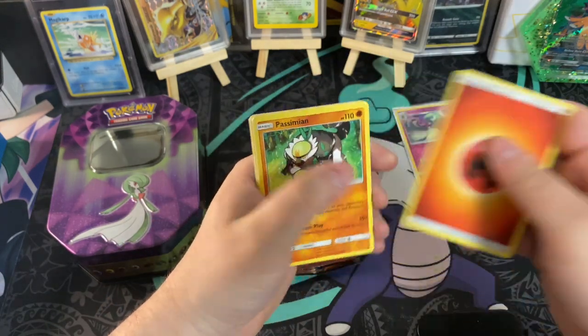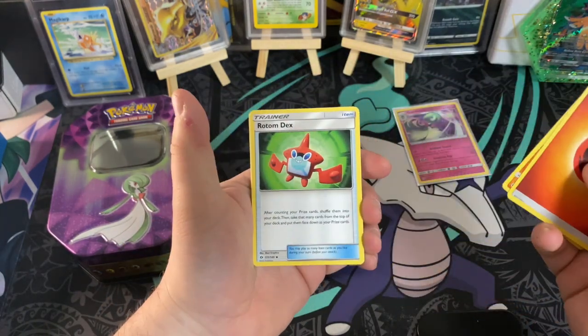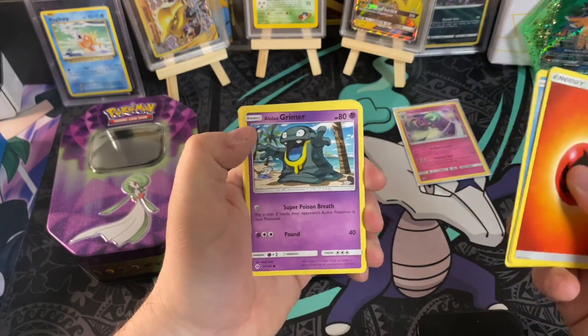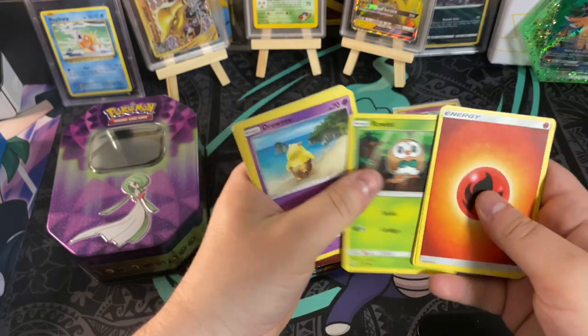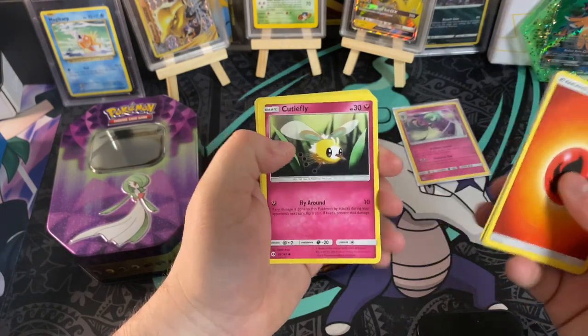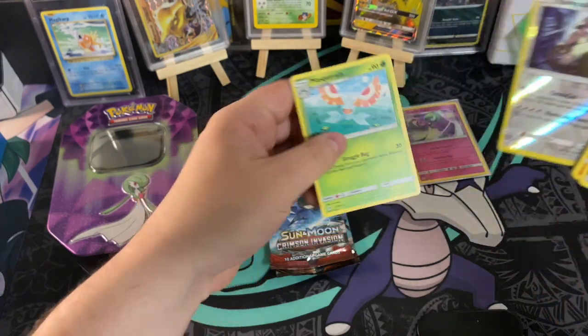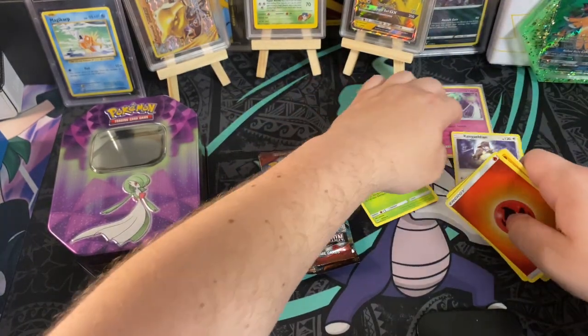First pack: we got that Fire Energy, a Passimian, a Rotom Dex, a Piyukumuku — I don't know how to say his name — a Lone Grimer, a Rowlet, a Drowsy, a Cutie Fly, Skarmory, Kangaskhan, and then a Masquerine.